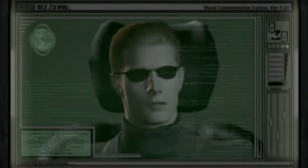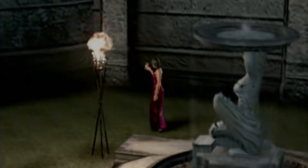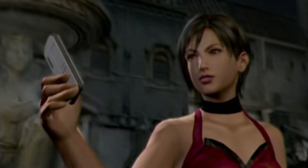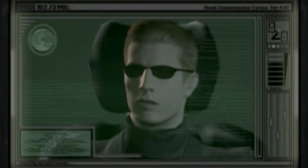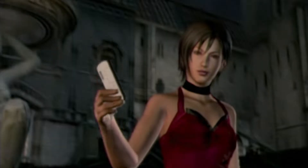Luis has succeeded in recovering the sample. He's waiting in the castle — get in contact with him ASAP. Understood. And that U.S. government lapdog, Leon — if you do happen to encounter him, put him out of commission. We can't let him interfere with our plans. He has no idea what's going on. He's nothing we need to worry about. He's a survivor of Raccoon City. We can do without the extra distraction. Take him out. Leon.